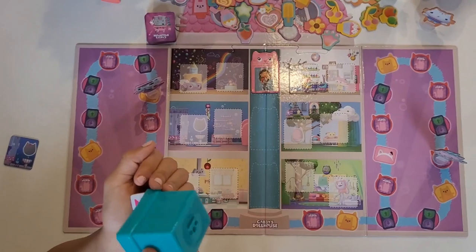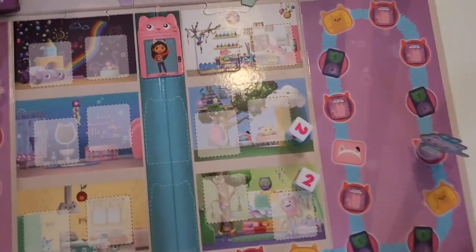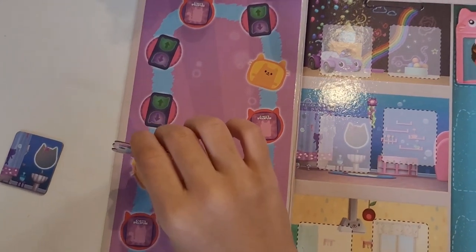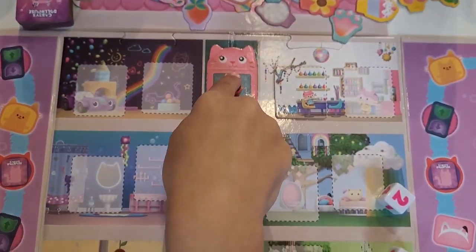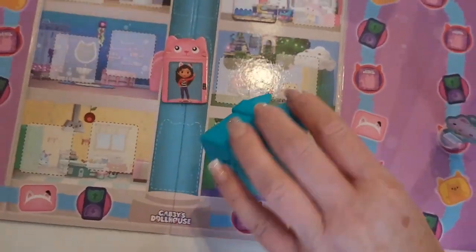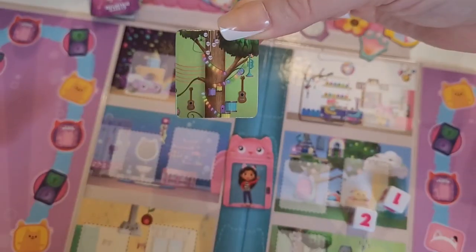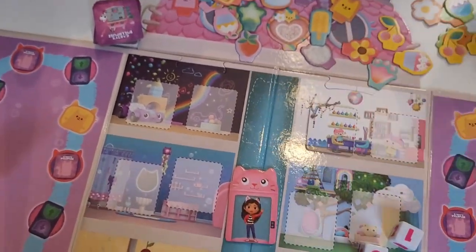I really hope I get a charm. I got four. So I get to choose which way I want to go. I want to go this way. And now that moves the cat-evator again. I got three. And that's another room card. Whose room is that, Lily? That's DJ Catnip's room.